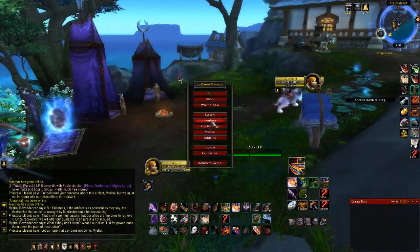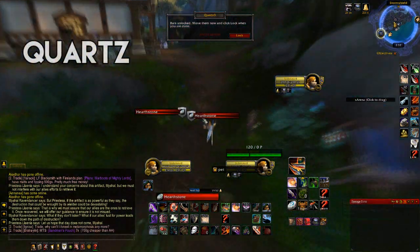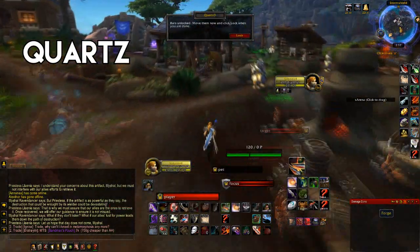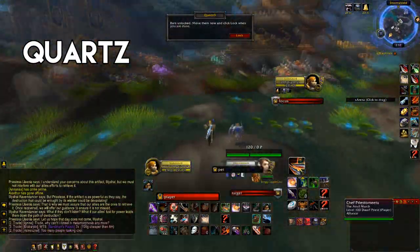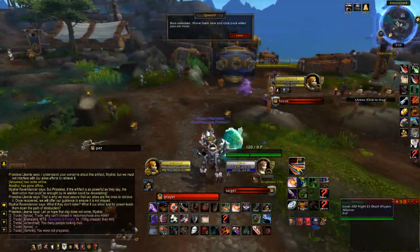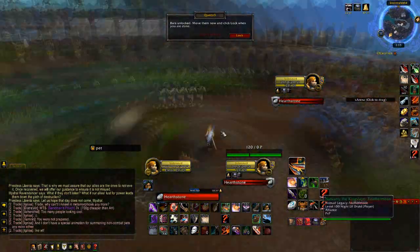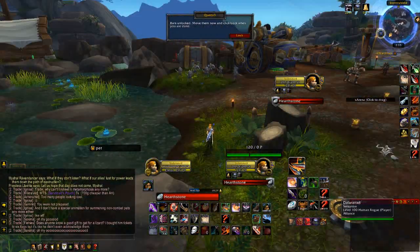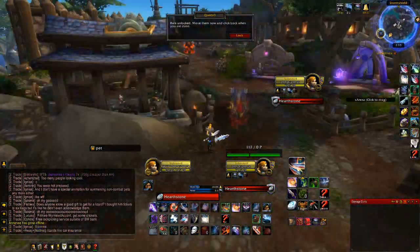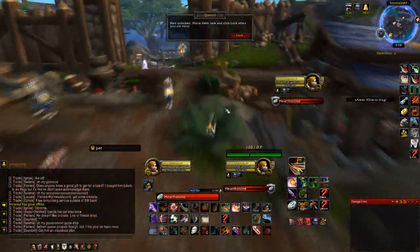After that I set up my focus target, then set up Quartz and try to get the casting bar areas as close together as possible. I went over to Storm Shield to find someone casting a spell — maybe hitting a training dummy — to position the target's cast bar. You might need to move the bar a little lower, as I did, because when targeting a player with lots of buffs in PvP — which is most of the time in arenas — the bar will be slightly lower. I want Quartz to cover their actual casting bar since Quartz bars are much easier for me to identify.